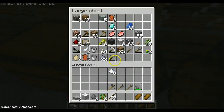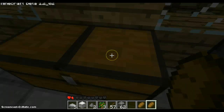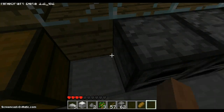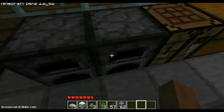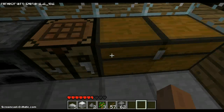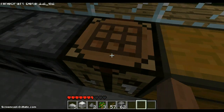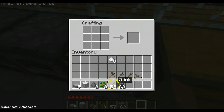Okay, here's some sticks and here's the cobblestone. I'm using cobblestone. You can either use cobblestone, wood, diamond, or iron, which I call steel, just because it's easier.